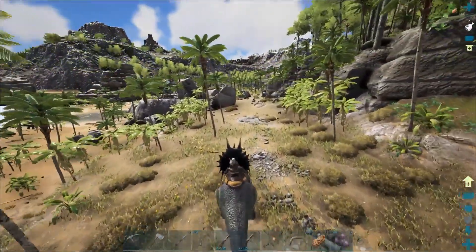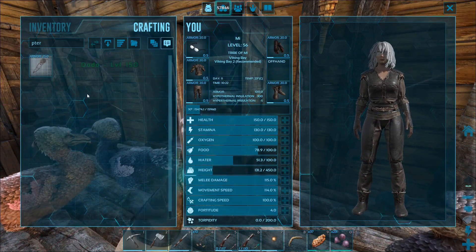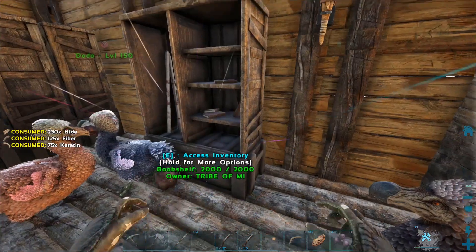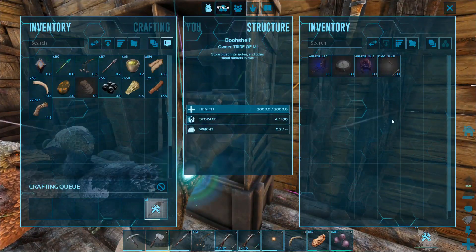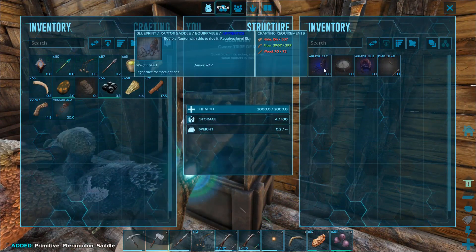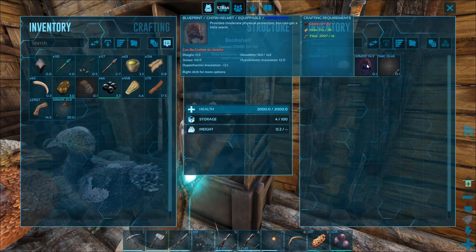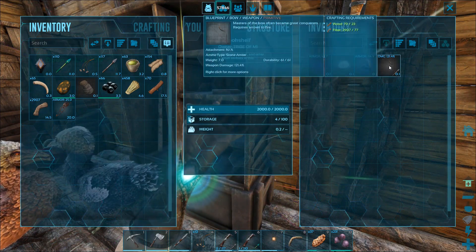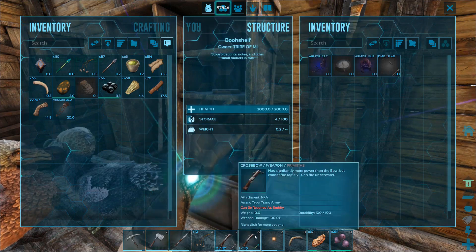I will see you guys when I'm back home. Okay, and I'm back. Now we have everything we needed for our pteranodon saddle. While we're making the saddle I wanted to show you guys — I found some stuff in some loot crates. I found this raptor saddle which is actually really good, and it was in a green drop. I think I found this one on camera with you guys. And I found another bow.